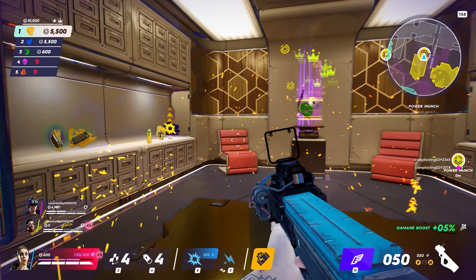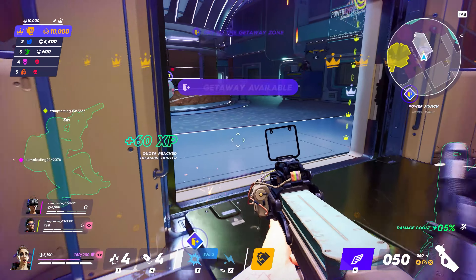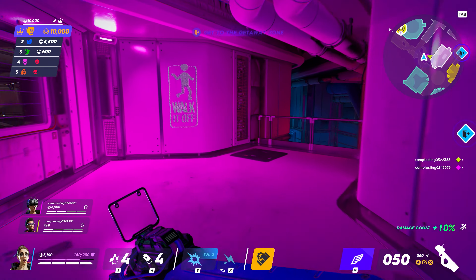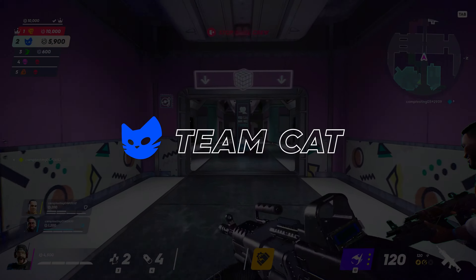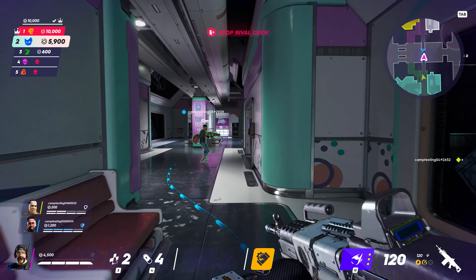Back to Team Skull, who've cracked into their second vault now. That's going to bring them up to 10,000 clout points, which is enough to trigger the VIP getaway. The leading team needs to get to the getaway area, and everyone else needs to stop them. Team Cat and every other team can now see the position of the leading team on the map, and they are going to move to intercept.